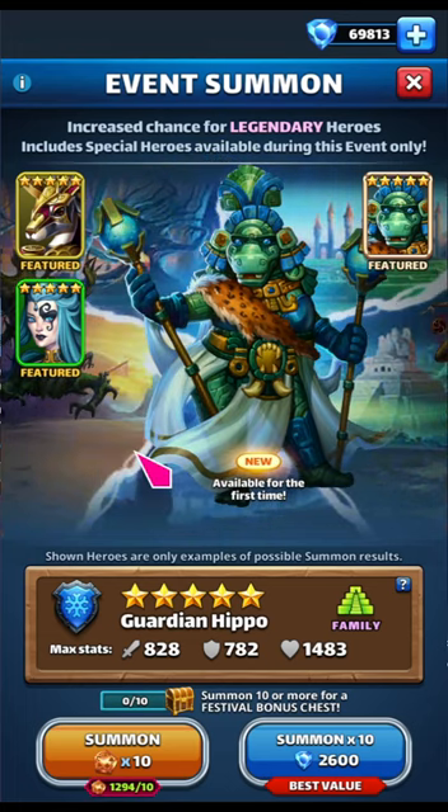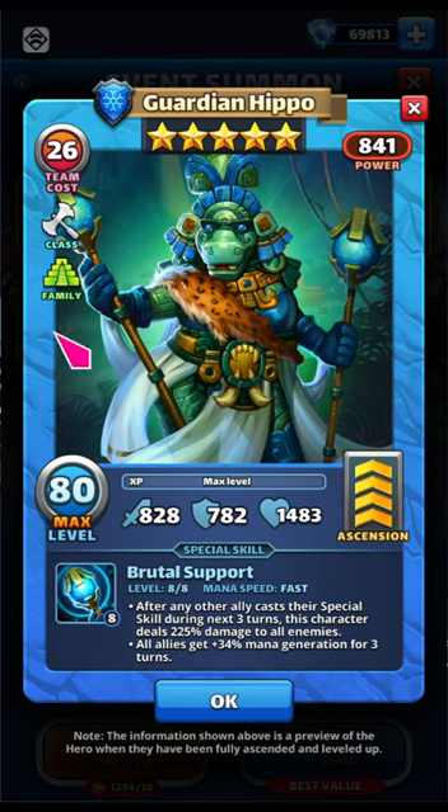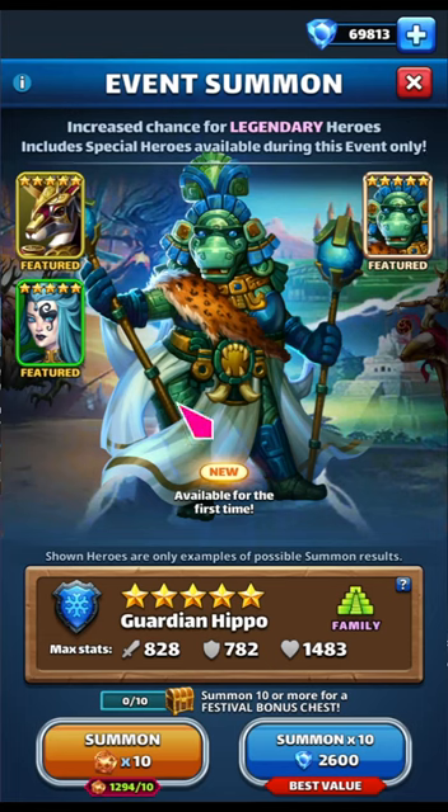Hello, there's a new portal and a new hero. There's Guardian Hippo — it's a fast blue barbarian that, after any other ally casts their special skill, for three turns the hippo does 225 damage to all and all allies get plus 34% mana generation. This is a super cool hero. Imagine if you can get it off and just blow a bunch of other skills from your teammates, and for three turns you just get 225 damage against everybody. So I'm really hoping to pull that.